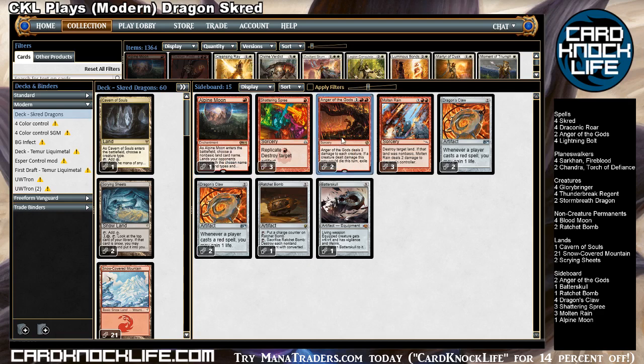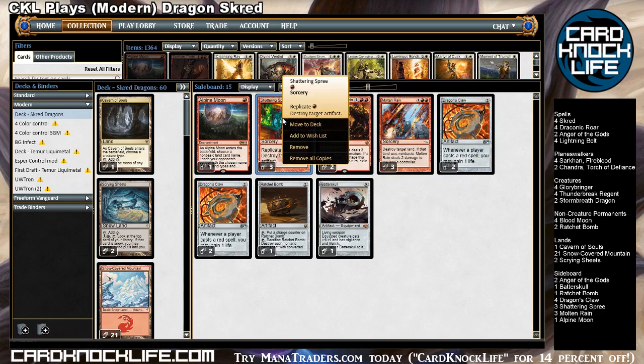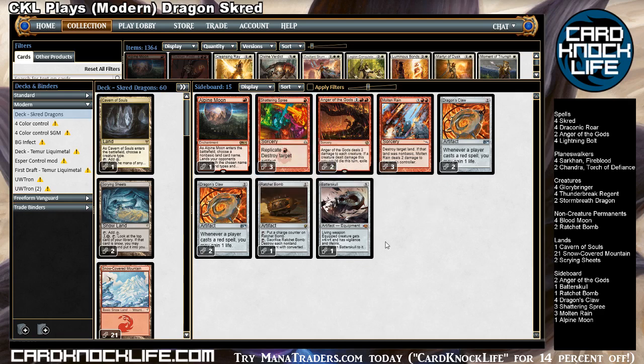We've also got a couple extra Anger of the Gods — sometimes you need just that much more firepower against creature decks. Shattering Spree is a fantastic card for affinity matchups and things like that. Also, if your opponent has Chalice of the Void on one — usually pretty good against us — Chalice will counter the first instance of Shattering Spree, but not the replicated copies, so you can get through a Chalice of the Void on one with that. Because it's a one-mana spell, I almost want a little diversity in this sideboard, like a By Force or a Shatter Storm.